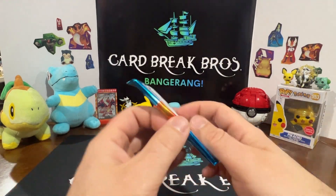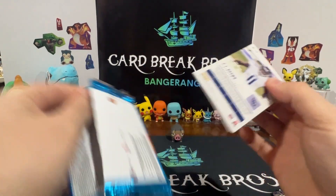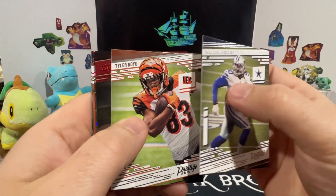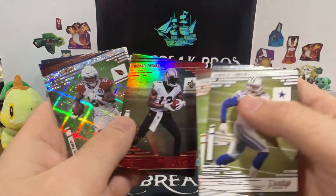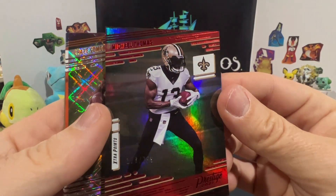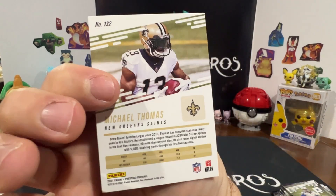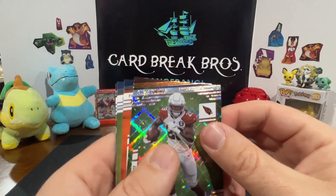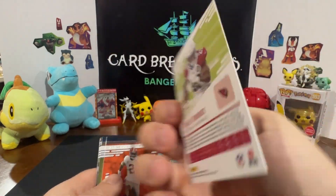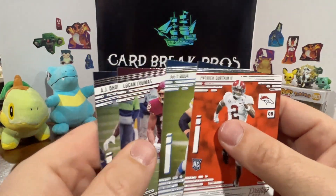Last pack guys - Demarcus Lawrence, Tyler Boyd. What's this one? We got a numbered card! 126 of 299 - yep, 126 - Michael Thomas! Cool, pretty cool guys, that's awesome - first little banger of the box! A numbered card. That one looks cool too - Chase Edmonds. Pretty neat, and some bulk.